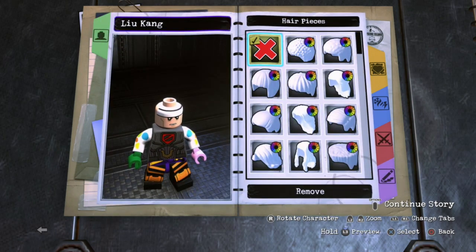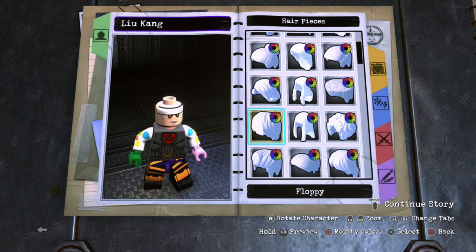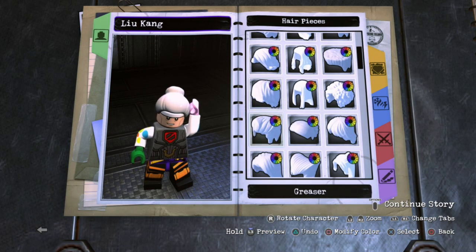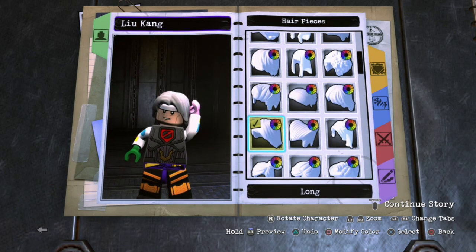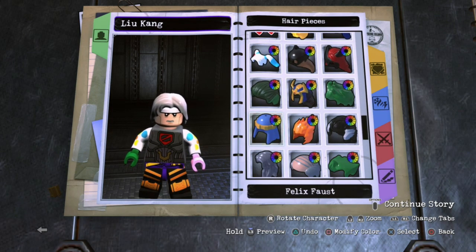For the hair, this is another thing that I did not like. Fire God Liu Kang has like a ponytail — a bun on top and then long hair. So it's kind of a mix of a bun and long hair. But I just went with the long hair, because this is probably the most accurate piece you're gonna find — there's really nothing that replicates that hair piece in this customizer.